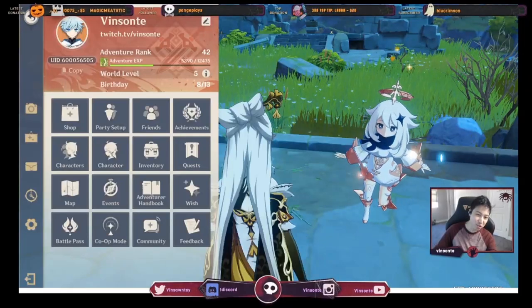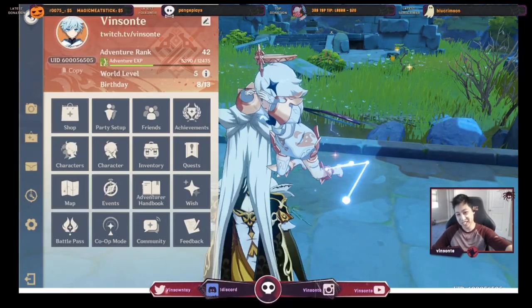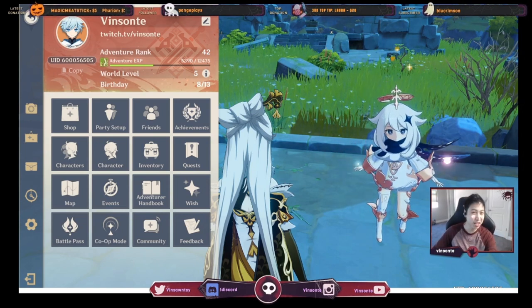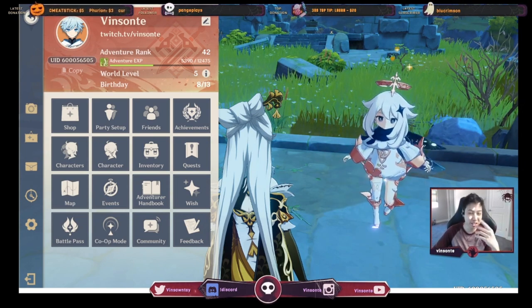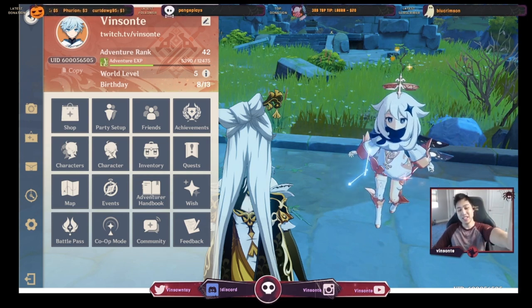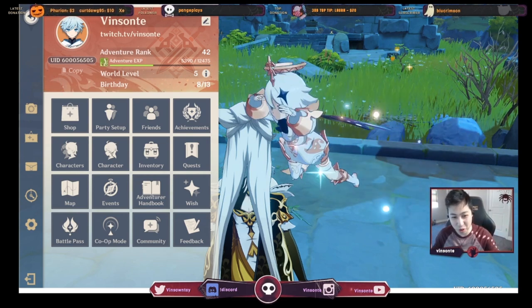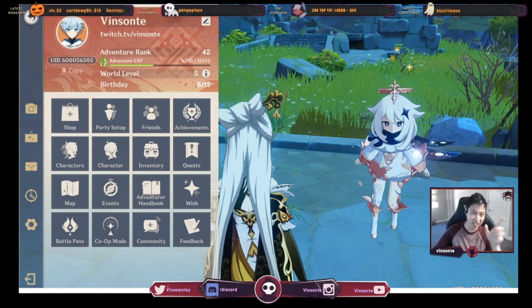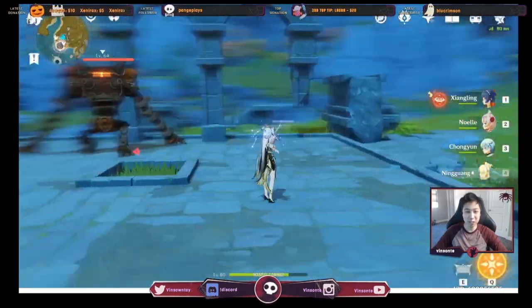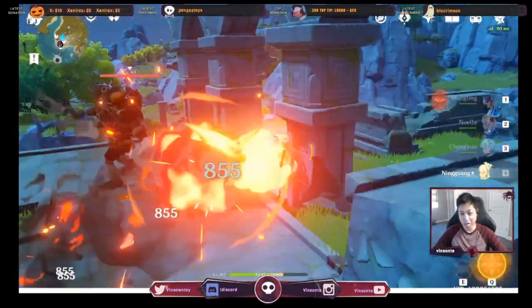Hey, Vysant here. Adventure rank 42, and as you play you're gonna learn a few things, like attack precedence isn't great. If you work on one or two DPS, you're gonna run out of resources. I've been pretty much all in on Ningguang — she is my main. I'm also working on Noelle right now as my second DPS because I need it for Spiral Abyss. We're gonna talk about Ningguang.